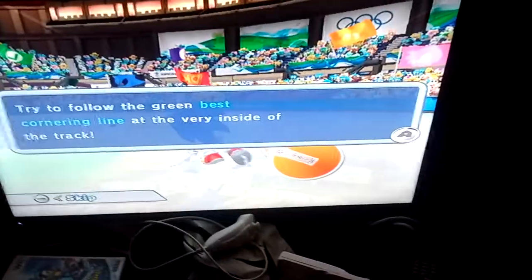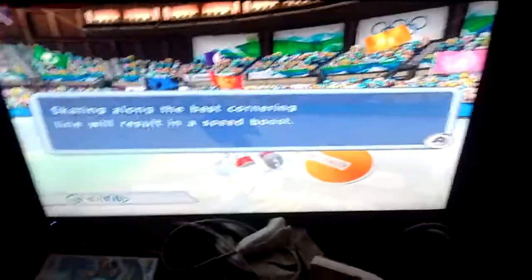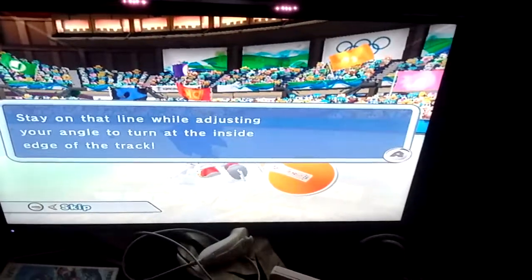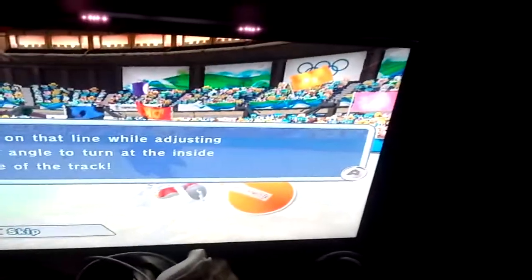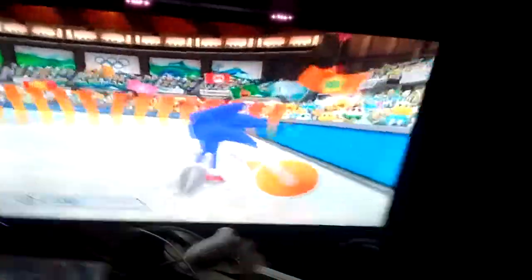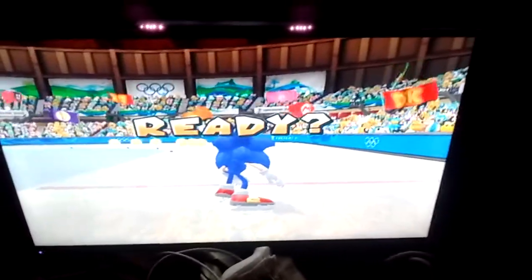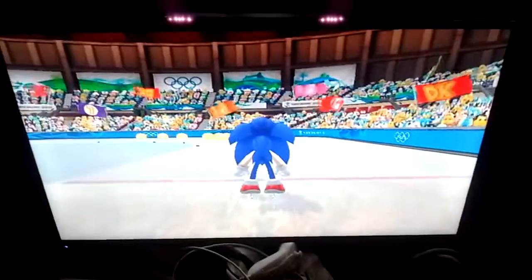Follow the green best cornering line at the very inside of the track. Skating along the best cornering line will result in a speed boost — stay on that line while adjusting your angle to turn at the inside edge of the track. Let's go! The mission is to collect all the coins on the course before time runs out. Oh crap, I committed a foul.